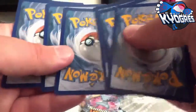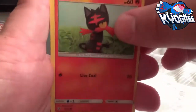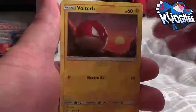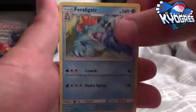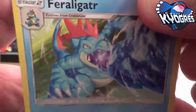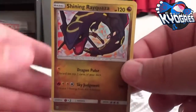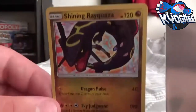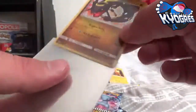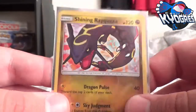Our first pack here starts off with a Litten, Furret, Voltorb, Gulpin, Weedle, Leavanny, Feraligatr — look at that artwork, that's pretty terrifying — Warp Energy, Qwilfish Reverse which is just a common, and a rare. Our first pack and we pull a Shiny Rayquaza! That is awesome guys, look at that. Fantastic.